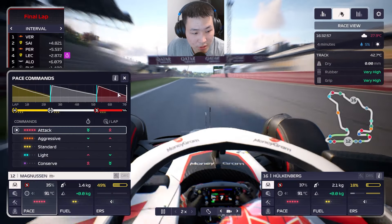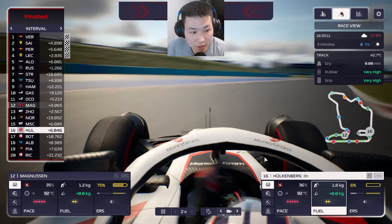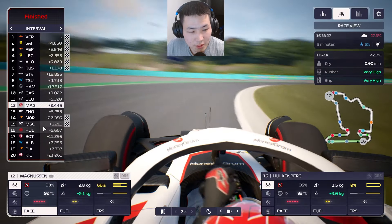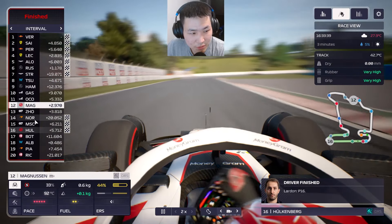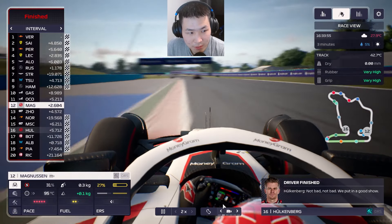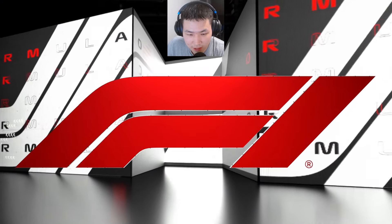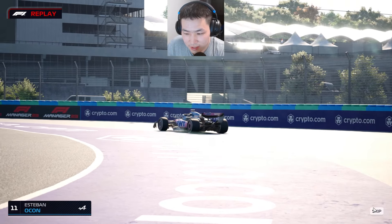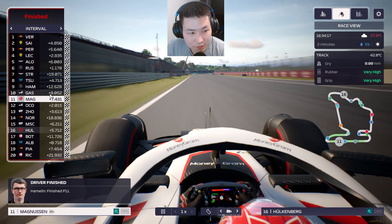Magnussen enters the last lap pushing for a personal best. Alcon goes off in the penultimate corner, locking up into turn 13 and going straight on — Magnussen gains that position. But we're still behind Gasly, and unfortunately we just miss out on the final point, with Gasly taking one point ahead of us.